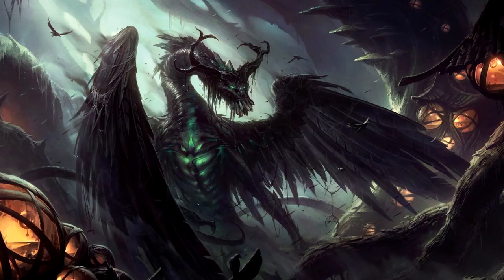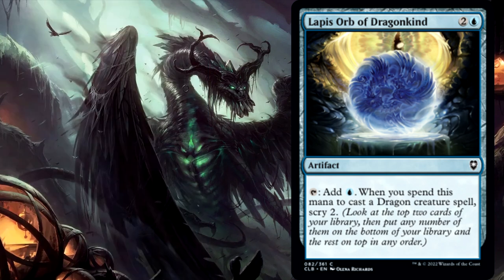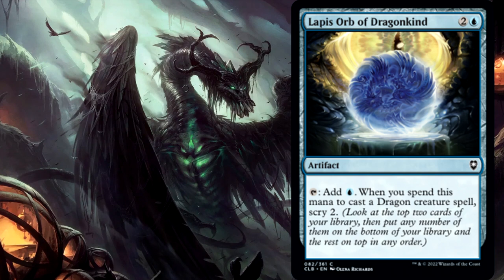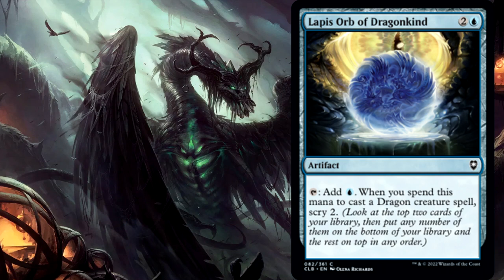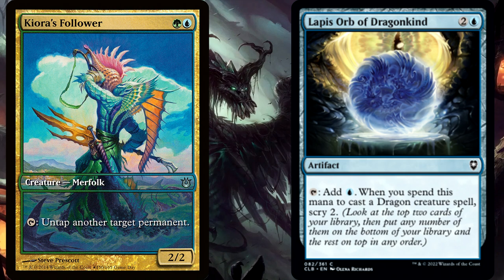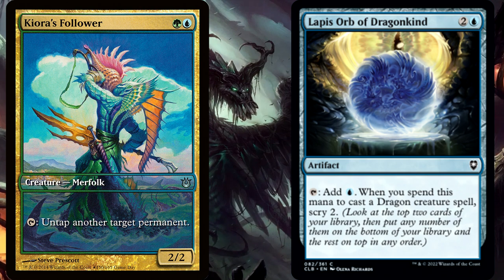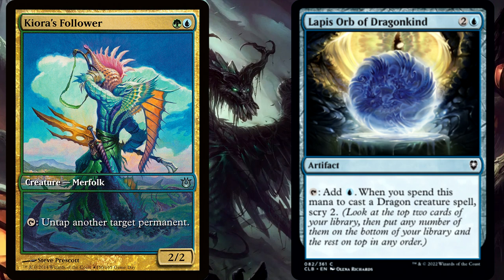I first want to look at both the green and blue orbs, as they both operate in a similar way. The Lapis Orb reads: tap, add one blue mana to your mana pool. When you spend this mana to cast a dragon creature spell, scry 2. What would happen if you used Kiora's Follower to tap the same Lapis Orb twice, getting blue blue, and used both mana to cast a single dragon spell? Would you scry 2 once, or scry 4? The real answer is that you'd scry 2 and then scry 2 again — technically two separate instances.